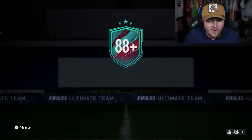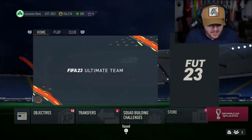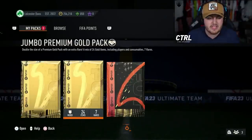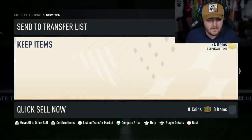We've got the icon pack now on my throwaway account on PlayStation. We'll open up the Jumbo Premium Gold pack first and then open the icon pack and see what we get. Imagine we get like a mid or prime on this account and I literally don't use it. I'd be fuming.